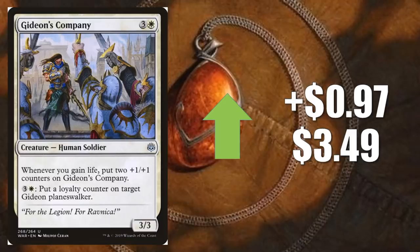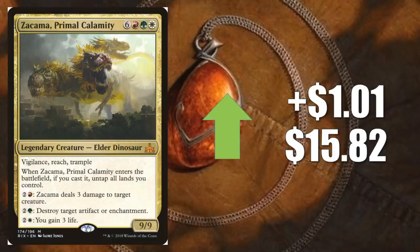Number five is Akroma's Memorial, up $1.01 to $15.82. This saw a little Standard play last season out of the sideboard of Golos Nexus, but it's about to rotate out. Why is it going up this week? Again, it's because of Commander.